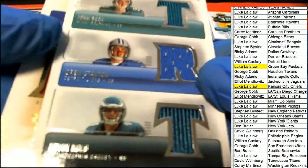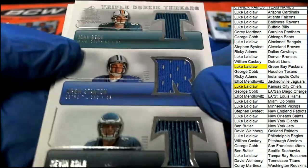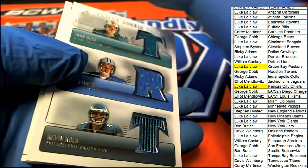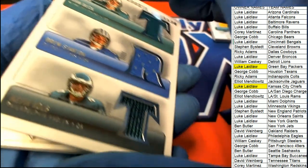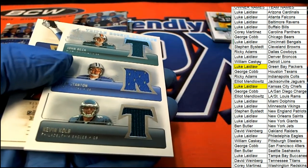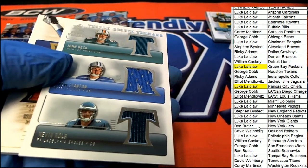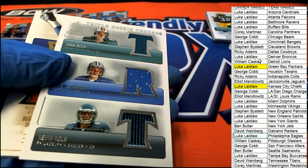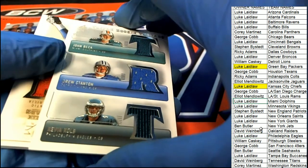Drew Stanton, John Beck, Kevin Kolb — wow, some Triple Threads right there: Dolphins, Detroit, and Philly. If someone owns two out of three it will not go to random. The Eagles are owned by Luke, Detroit is owned by William, and the Dolphins are owned by Luke. So Luke, it's two out of three — congratulations, this one is yours Luke.